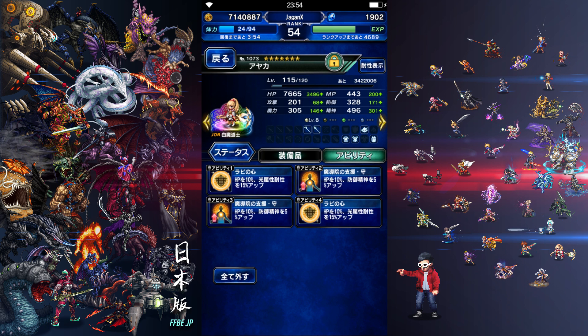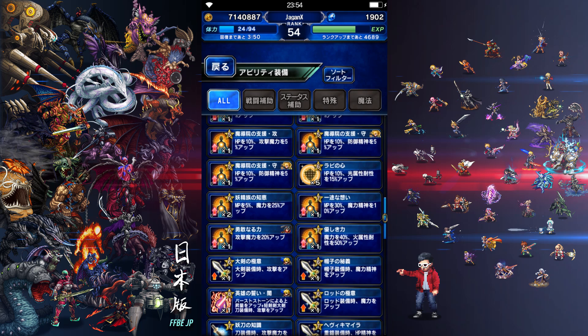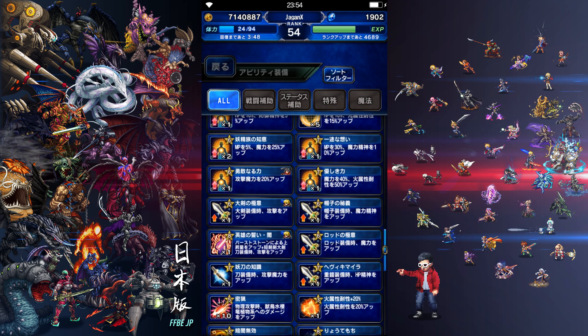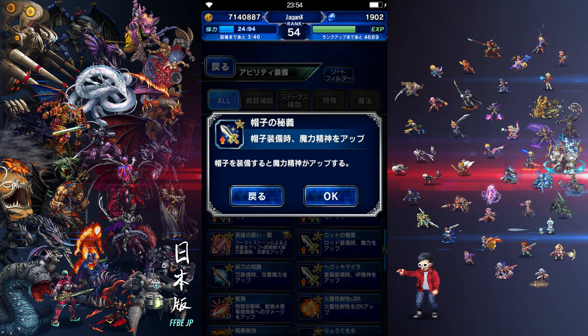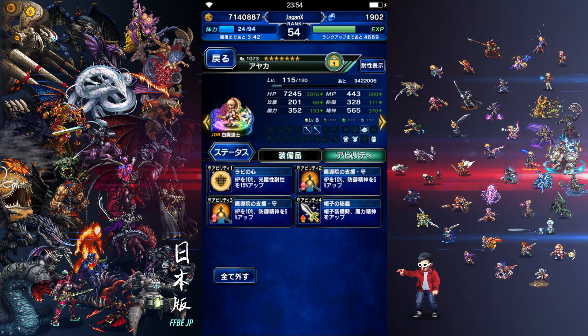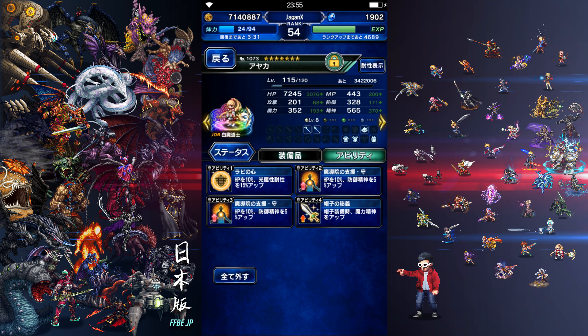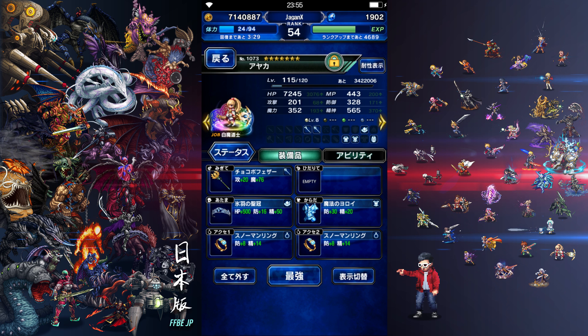For Ayaka, I forgot she has something even better — Hat Arts, the trial reward from one of the Iceberg missions. This gives 30% spirit and mag increase with hat equipped, so her spirit jumped up to 565.